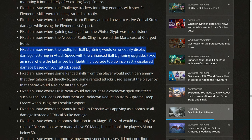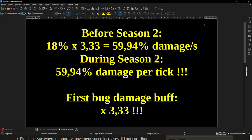It all started when it was announced during the patch notes of Season 2 that there would be a fix on the tooltip of ball lightning — not the damage values, not the way the skill works, just the tooltip. The way this worked before Season 2 was that ball lightning was dealing 18% damage per tick, and it was ticking 3.33 times per second. Therefore, the total DPS was 49.95%.